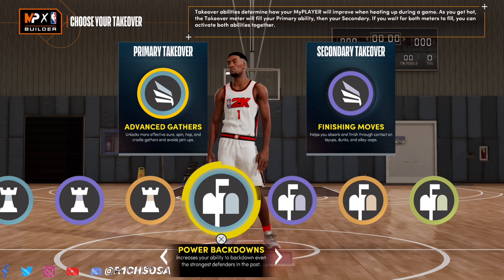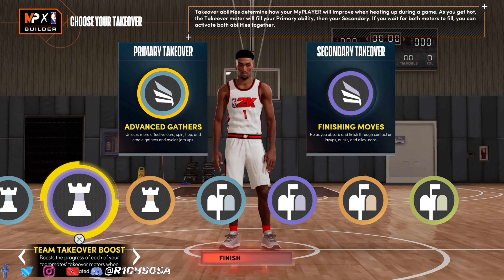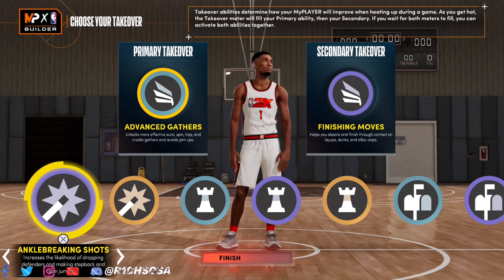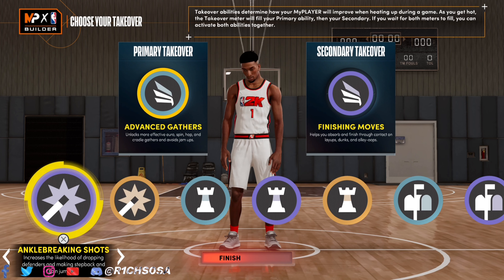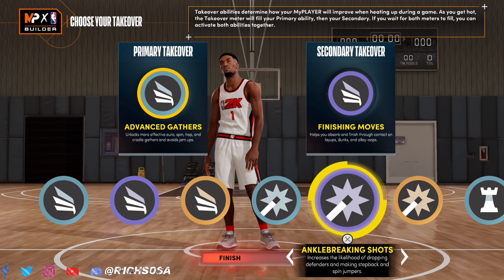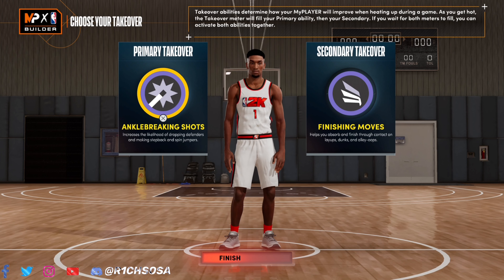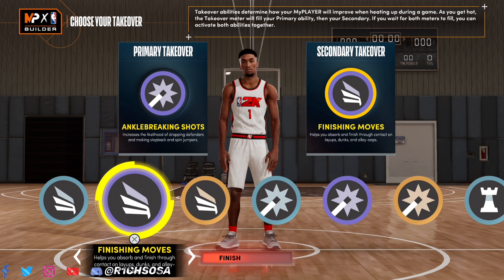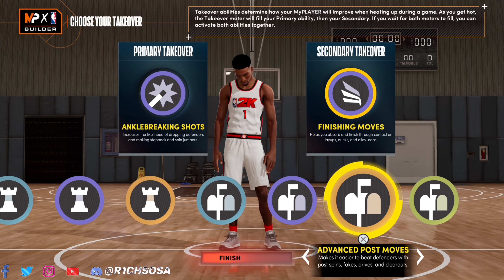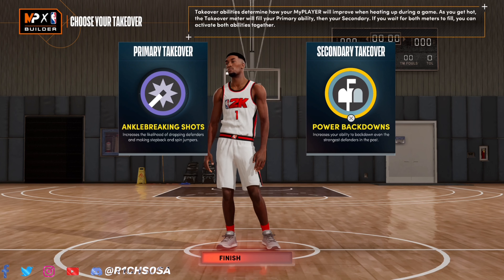Both are really good versions — one more heavy on offense, the other on defense. More defense: 6'8" version. More offense: 6'7". That's just my opinion; pick based on your preference. For my liking, ankle breaking shots for the shot creating takeover is going to be a real game changer, especially when it comes to having to guard you up front.